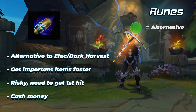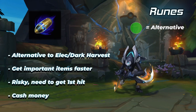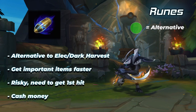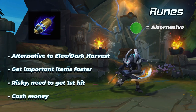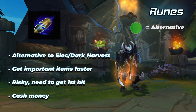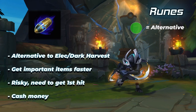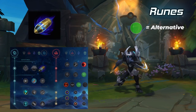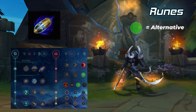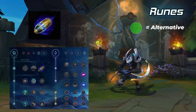First Strike is a great alternative to the standard assassin rune page with Dark Harvest or Electrocute. It exists to help Khazix get his items earlier and be more gold efficient while playing an assassin style, which is quite expensive to run. First Strike does similar damage to the domination runes but is completely useless if you don't get the first hit, making it somewhat unreliable. For lesser runes, take Free Boots, Futures Market, and Cosmic Insight. For secondary runes, you can take Sudden Impact and Treasure Hunter for reliability, or Absolute Focus and Gathering Storm with Sorcery second for more damage.